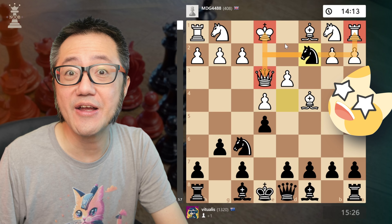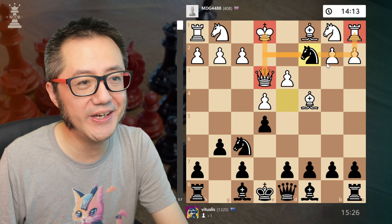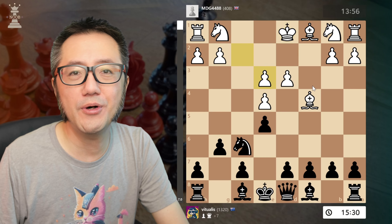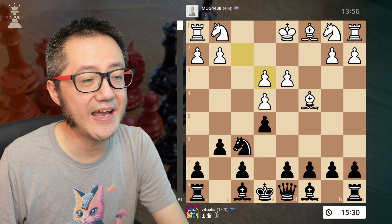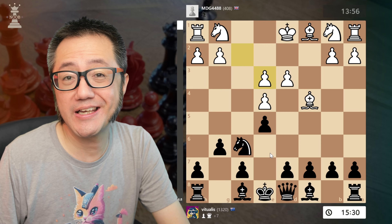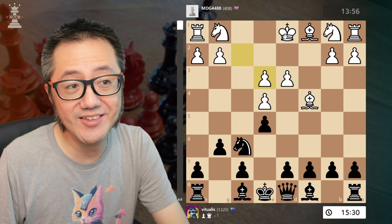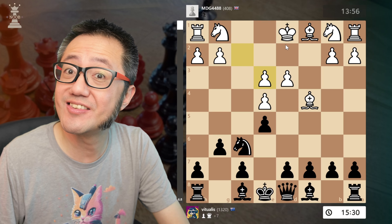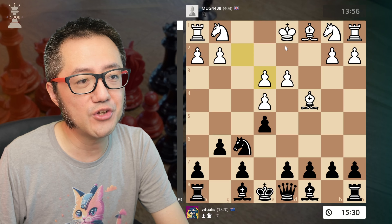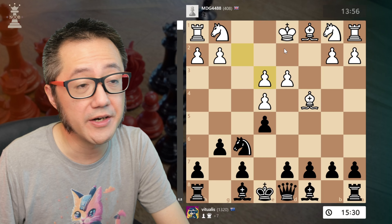Now for the unsuspecting, unwary play of the black pieces — they see the queen and try to attack it with a normal developing move like a knight, missing that the attack on f7 hasn't been addressed. That's a blunder. Queen captures f7 — it's a check. The king can't move anywhere, nothing can capture the queen, and it's mate. So that's the Scholar's Mate.